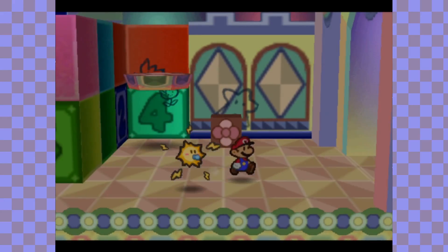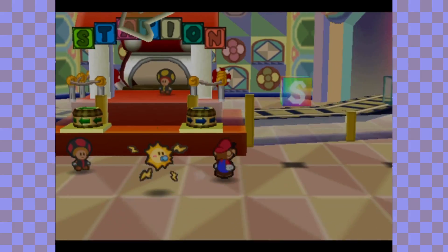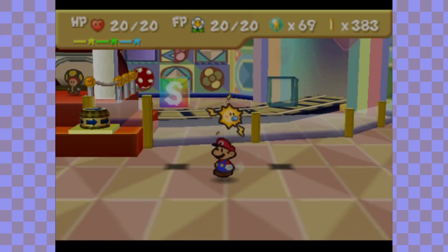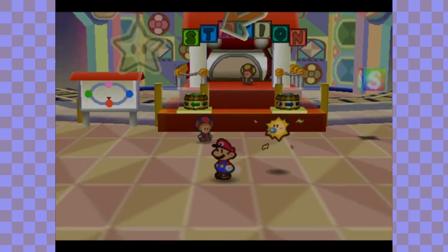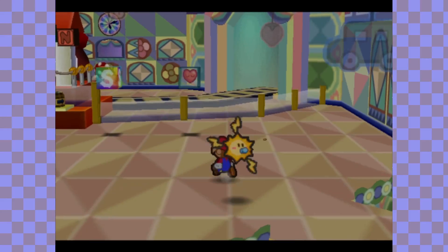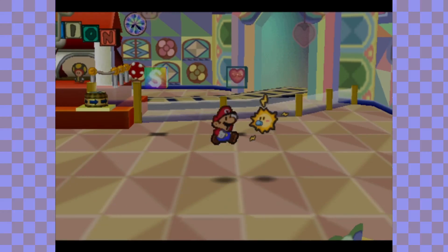Watt is an amazing party member and upgrading her will bring amazing things, especially right as soon as you get her. I think we're at a good stopping point for now. Next time on Paper Mario, we're going to be going further into the Shy Guys' Toy Box to investigate what's up ahead. I'll see you guys next time — bye!